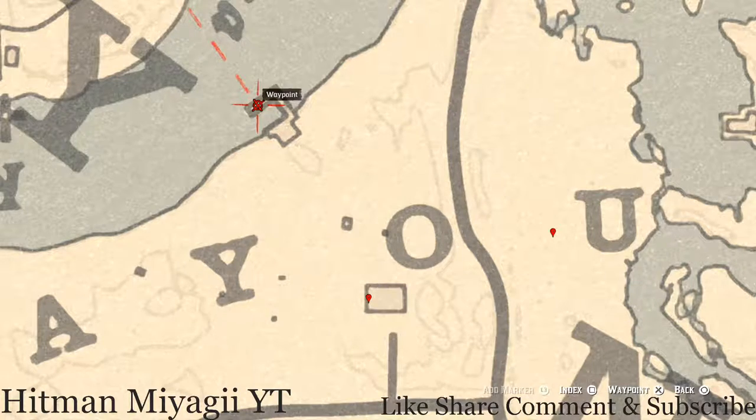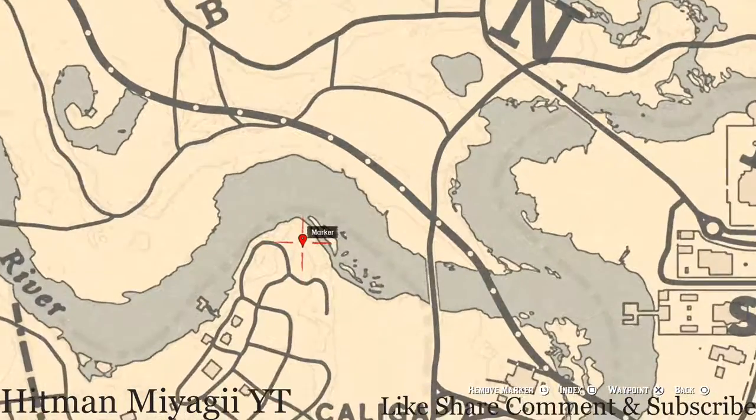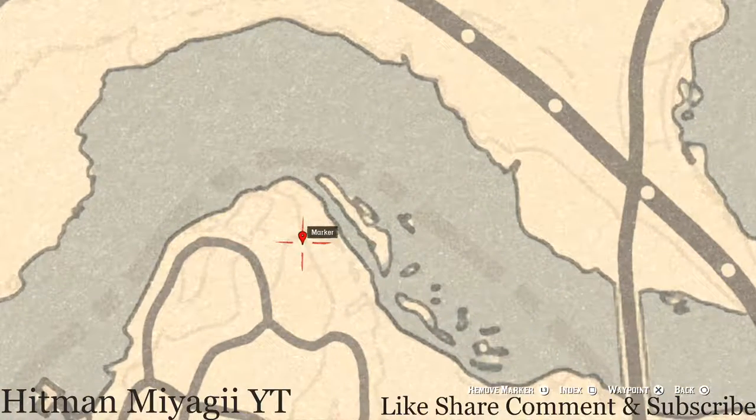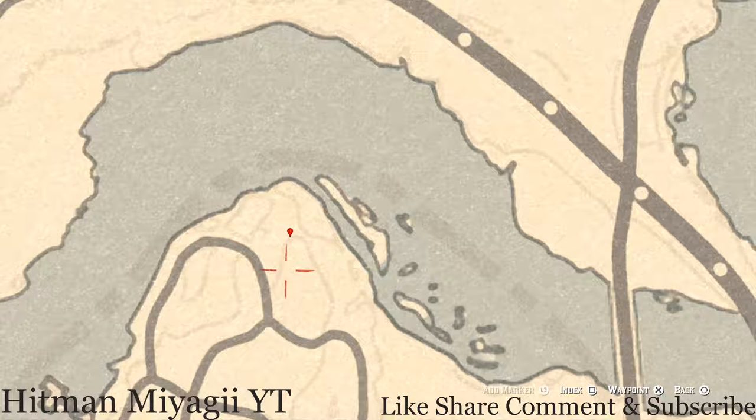Let's go down to our next marker which is a bird egg. This bird egg is an Egret egg — it's in a tree right about here. Shoot it down with a varmint rifle or a bow using a small game arrow.